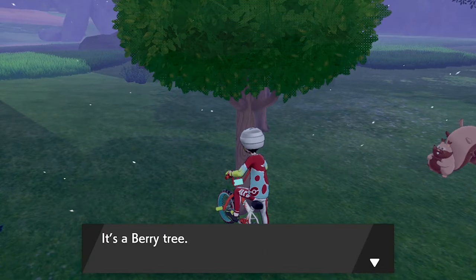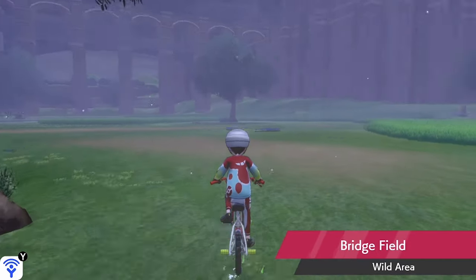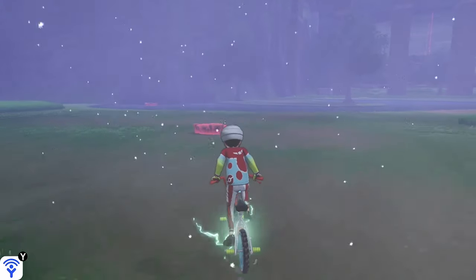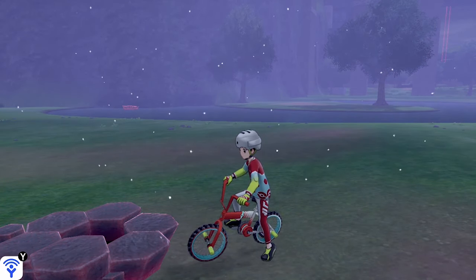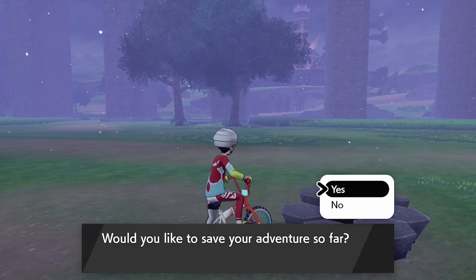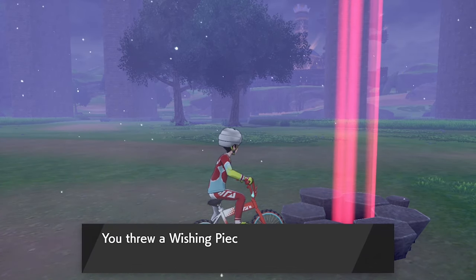Once you've cycled through all of these trees and there are no berries left, you want to go to a max raid den. There's a raid den right across from these trees, which is perfect and makes this method very convenient. We're going to collect the watts that are there, drop a wishing piece into this den, and just activate it. It doesn't matter what Pokémon is in this den for this method.